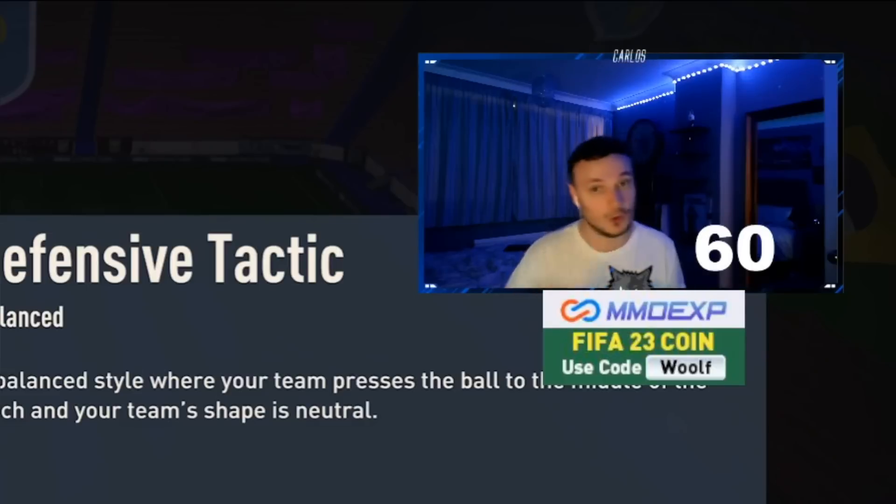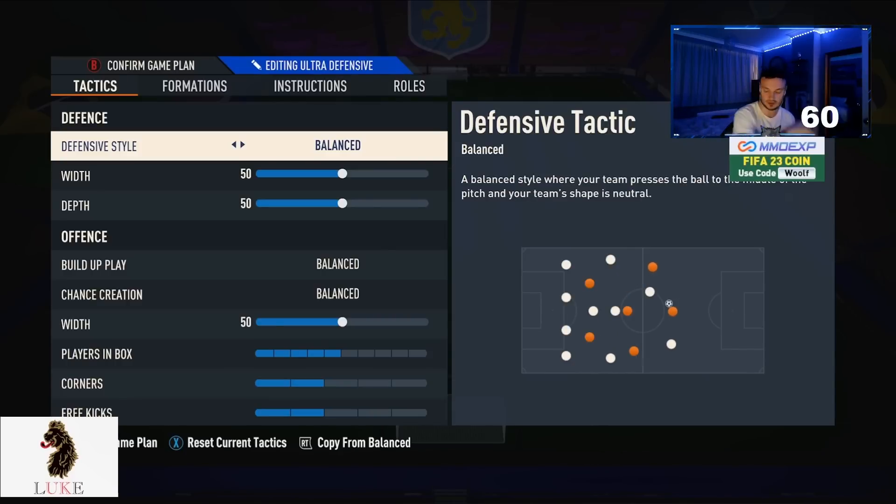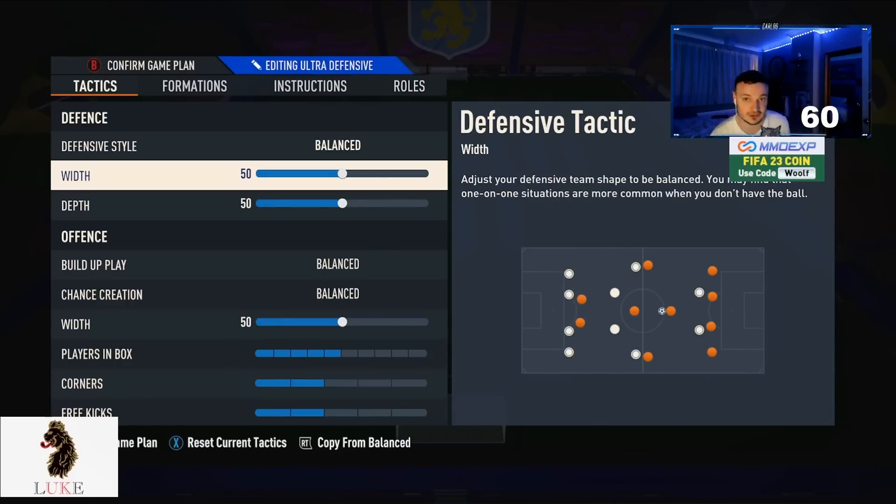I like to be in control of where and when my team press the ball. If I want to press my opponent, I'll do it manually with second man press. If I want to push my defensive line up, I can do that myself manually as well, so I stick with Balanced.